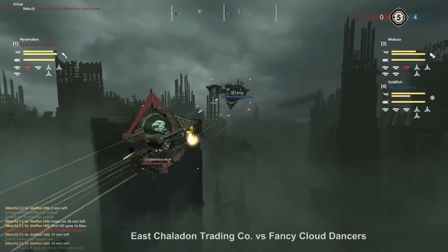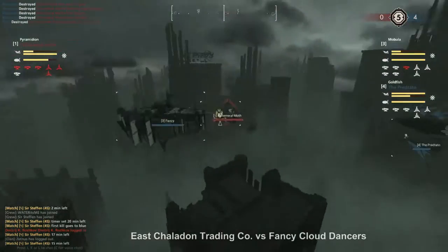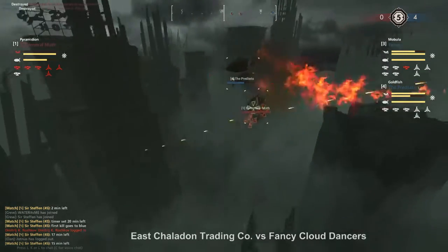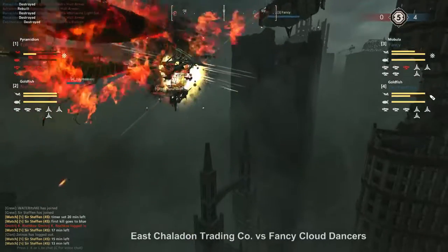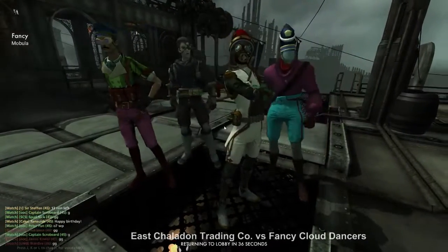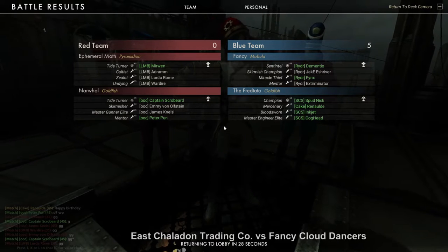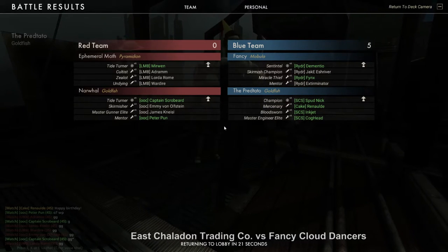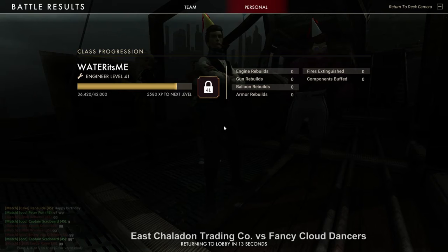For the first time in this match, the Ephemeral Moth is going directly after the Mobula. Going in 2v1, it gets its engines disabled and is in a terrible position to do any damage. Best option is to decrease altitude and hope the Mobula gets stuck on a building, but I don't see Dementio falling for a trick like that. It's GG. East Jaladonian Trading Company is, sadly, out of this tournament against the Fancy Cloud Dancers, who will go further in the Road of Redemption, facing the loser of the match — the Electric Blue Lobsters, who are currently leading 4-3.